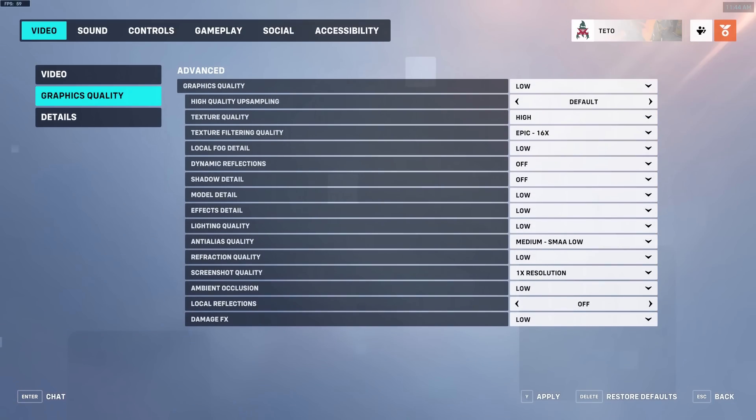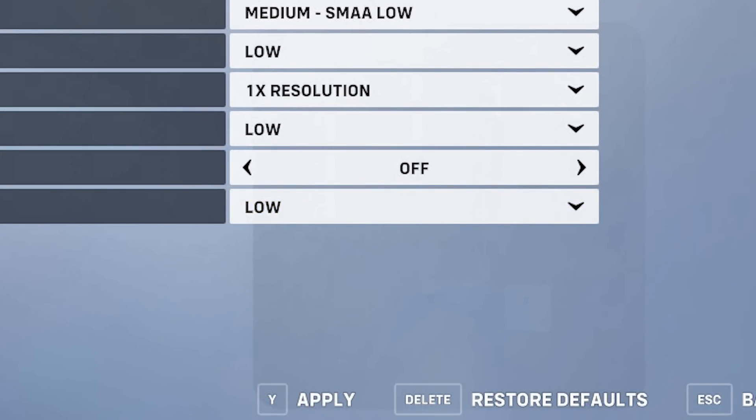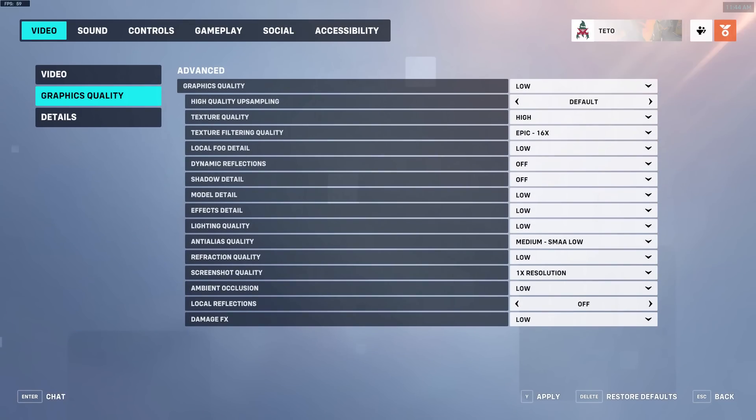Graphics quality. Damage effects — I recommend setting this to low. Keep in mind that in combination with the other settings, this does make abilities quite a bit harder to see. With experience however, you won't be running into any Sojourn beams anymore, and being able to clearly see your target during a chaotic teamfight is crucial.